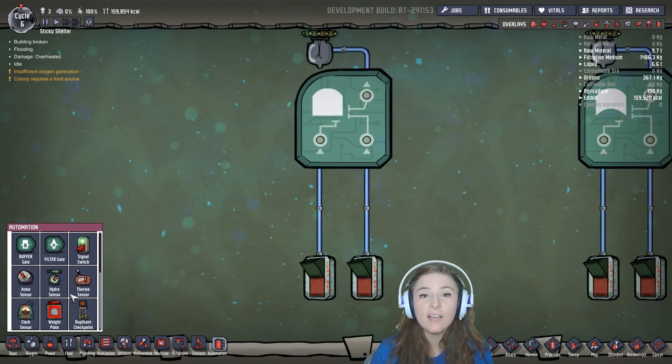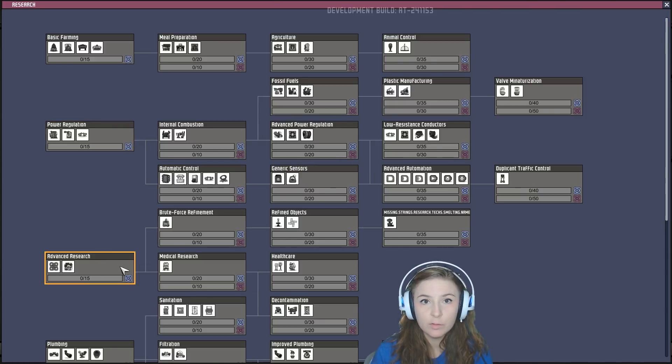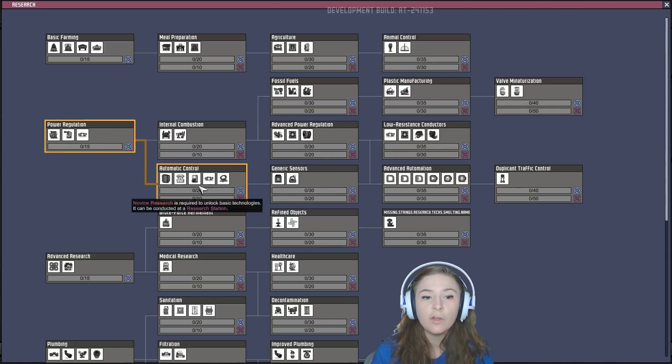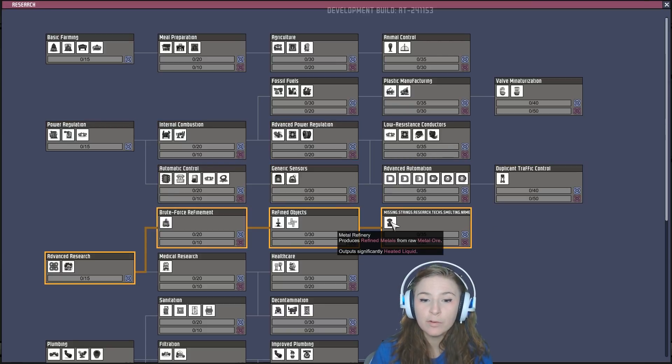All of this does need to be researched. They are found in this row and you can begin researching them as soon as you've researched Power Regulation and Advanced Research. The only thing is you can't build them until you have a Metal Refinery to make the refined metals that are required to build them.